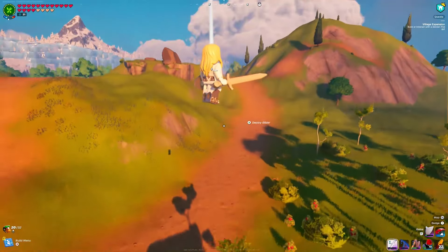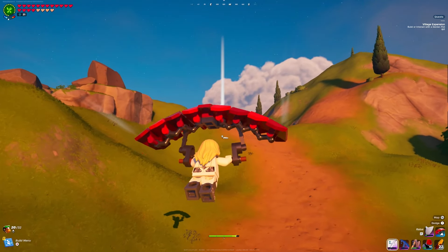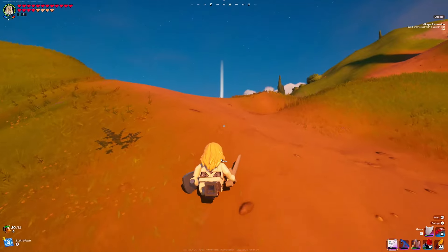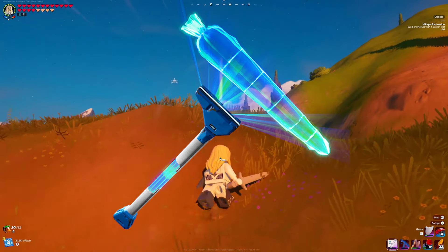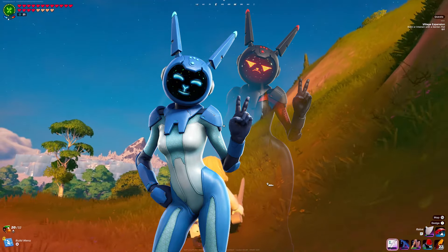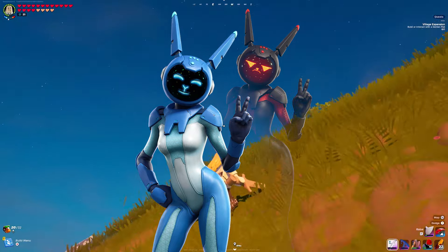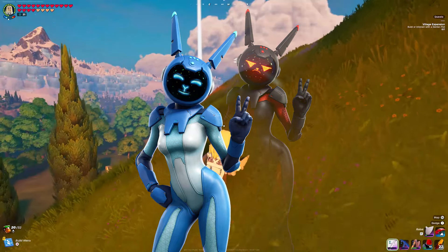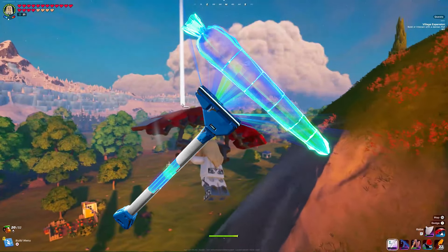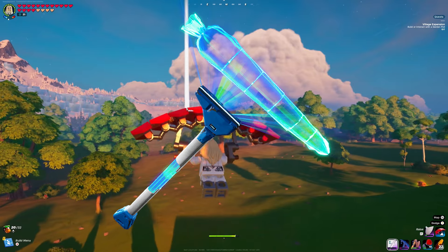The next cosmetic is actually one that was originally going to be an item shop cosmetic — and this is going to be a trend throughout this video, as many cosmetics were originally planned for the item shop but turned into exclusives. This one is no exception: the Plasma Carrot pickaxe. This pickaxe was added all the way back in Chapter 1 Season 8 with the Gemini skin. There was a huge situation with the Gemini skin — I made a video about it if you want to check that out. This pickaxe was part of her set and never actually released.